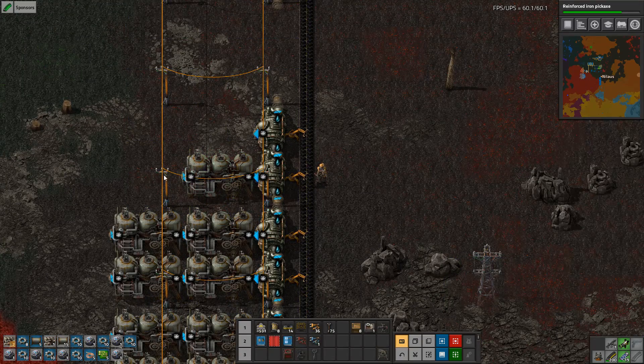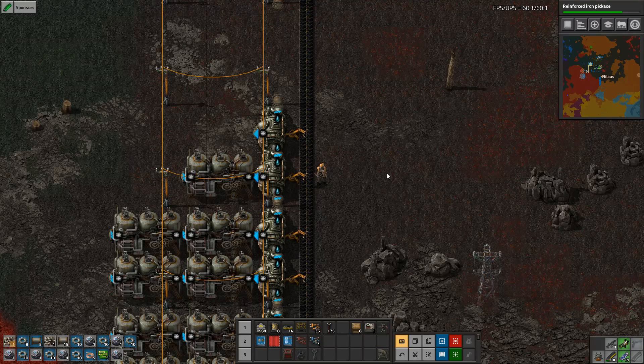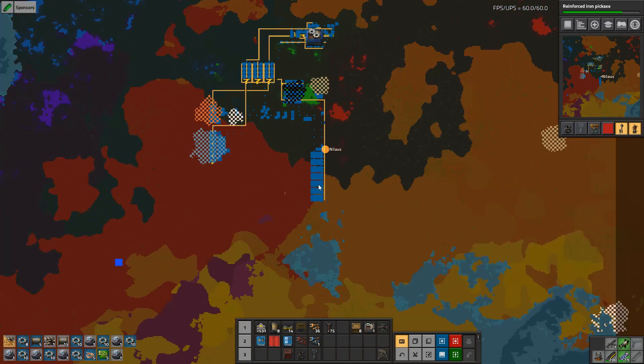All right. One — how many more? 1, 2, 3 — yeah, that's what we need, just three more. Let me build this, and then we get our power. Somewhat solid.